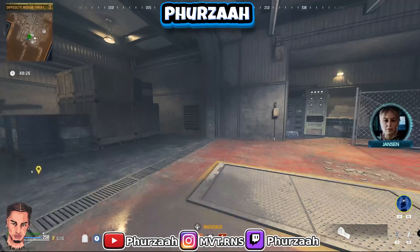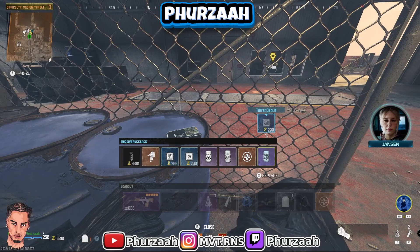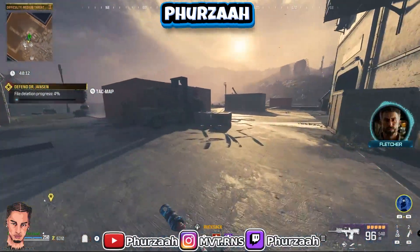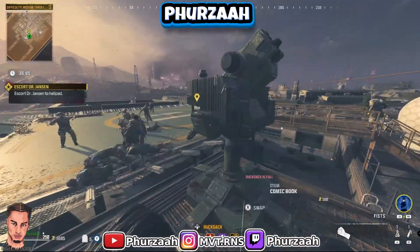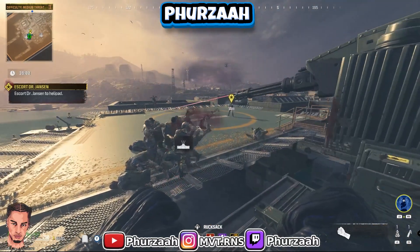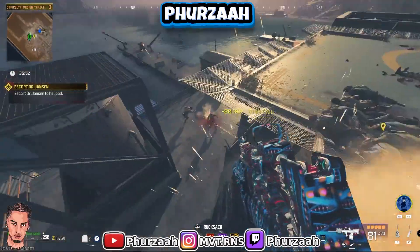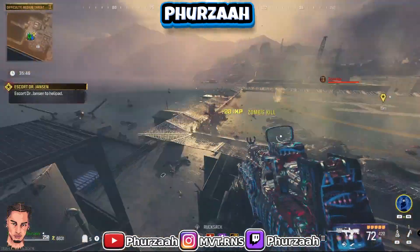The reason we're doing this mission instead of exfilling is because every time you come into this mission it pretty much tricks the game into thinking this is a whole new game - which technically it is, because as you can see from the top left we get a whole new 44-minute timer. It's a lot easier to get into, and with this method it makes it really easy to rank up your weapons and do challenges. Since the game considers this a whole new game, it essentially means that our level cap resets, which means we can start ranking up our gun again.